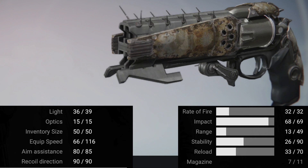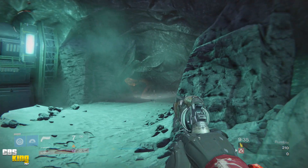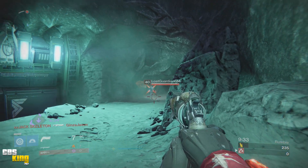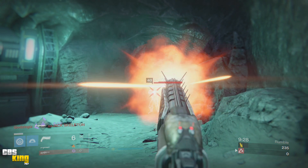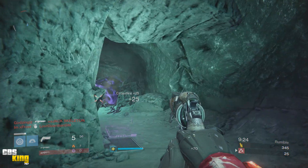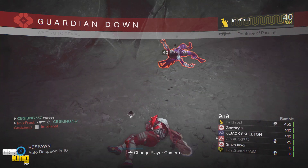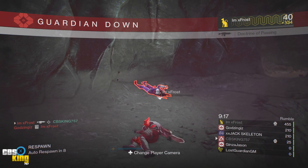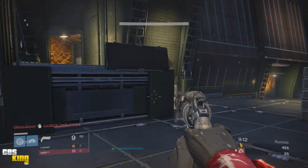I did testing with both Rifle Barrel and Braced Frame in PvP to see the difference in critical and body damage, but there was no difference. Critical damage at optimal range is 77 and body damage is 51. I want to give a special shout out to my buddy Guardian who helped me go into the Crucible to test the critical and body damage stats at optimal range and outside of optimal range. His link will be in the description box below.